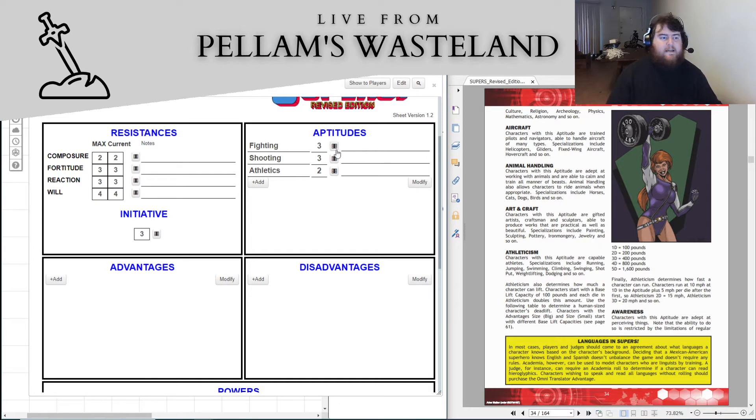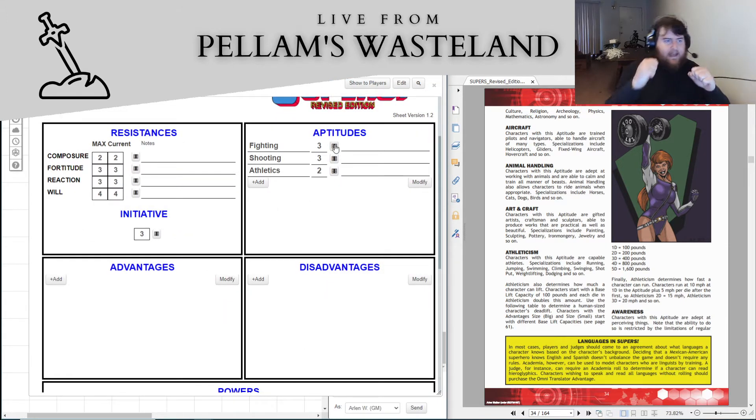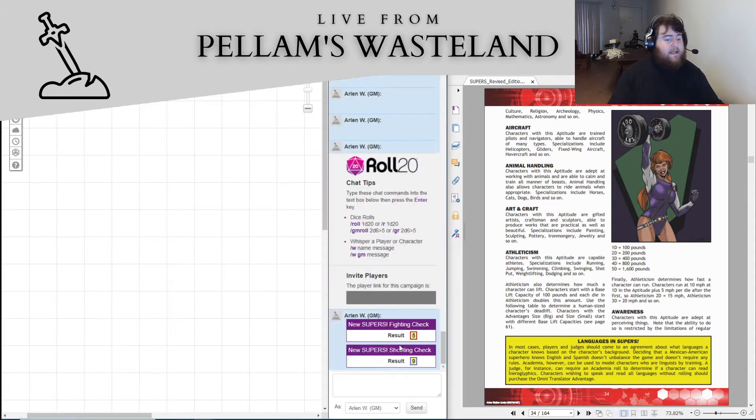So basically what we do — I can minimize the character sheet to show you the rolls. Let's say we're fighting somebody hand to hand, fist to fist. We roll our fighting and we got a five — we rolled two, two, one. Nasty. Shooting: we rolled a nine — a two, one, and a six. That's better.